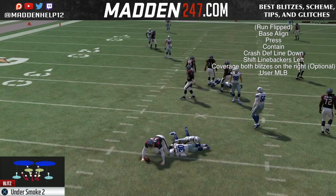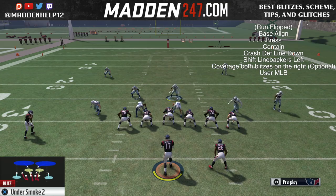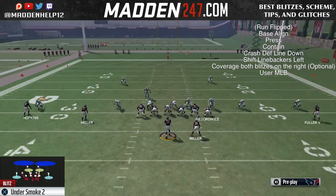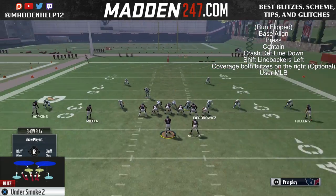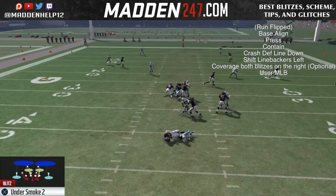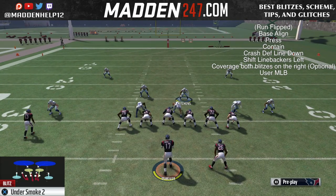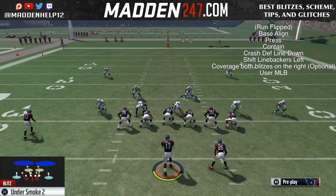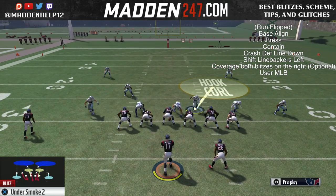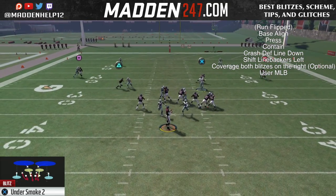You see, we're either going to get dual pressure coming just like that, or we're going to get the linebacker on the left coming through that B-gap. Now that's the main part of this blitz — you're expecting that linebacker, or DB really, on the left to shoot through that B-gap. Now you don't have to, but it's more consistent if you take that linebacker and stick him in the B-gap and just hover over it for a second. And then you want to coverage him so he's not blitzing, but that's totally optional.